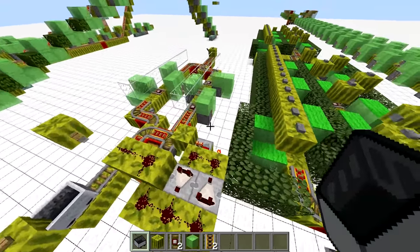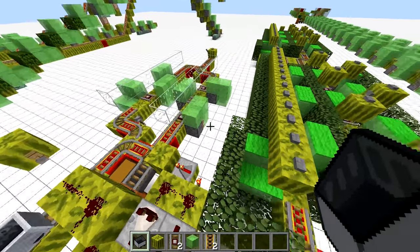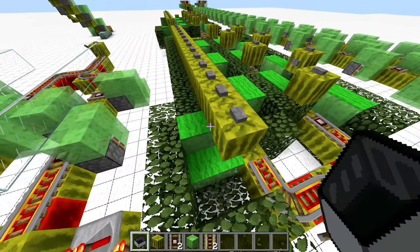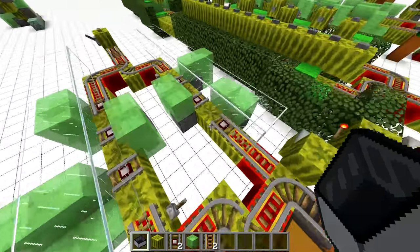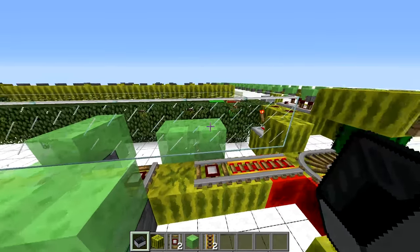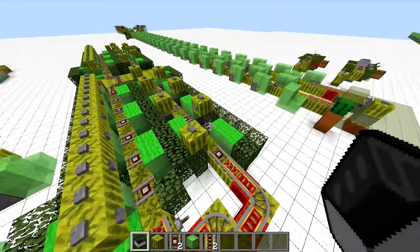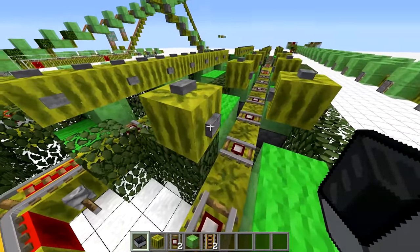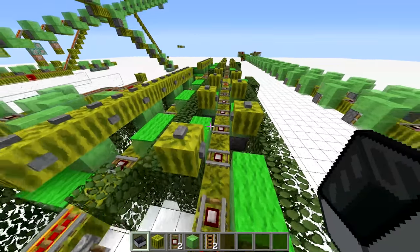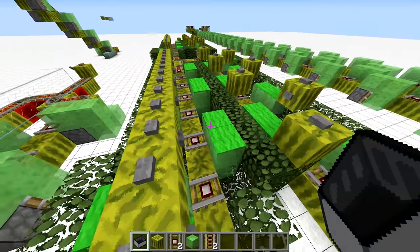The translocator, like normal rails, works only when there are no mobs standing in the way, so it's very important to prevent all spawns on the translocator elements. Slime blocks are easy — carpets or leaves placed on top of them will do the job. But the spots between detector rails are tougher to spawn-proof as they should remain empty. You can spawn-proof those with some glass at head level, or if you don't want to ride inside blocks, use buttons attached to blocks at head level, either alternating on both sides or just on one side to keep a consistent view.